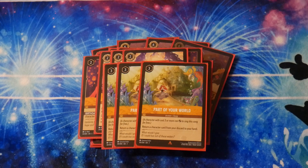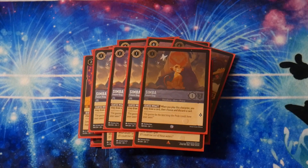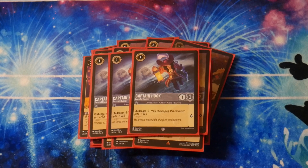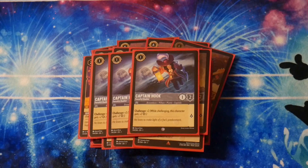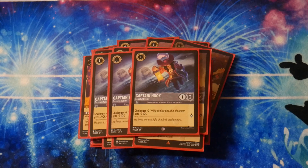Our secondary ink is Steel. We'll do the characters first. We play 4 copies of Steel Simba — it's a 1-drop with an on-play draw and discard, so with Stitch you draw 2 and discard 1, which is pretty good. We also play 3 copies of Captain Hook. Captain Hook is a very ideal turn 1 drop with Challenger 2 — your opponent isn't going to be questing freely with their 1 and 2-drop characters because Captain Hook can get over them. It's a 1-drop 2-power, so if you draw it later it's still pretty good.